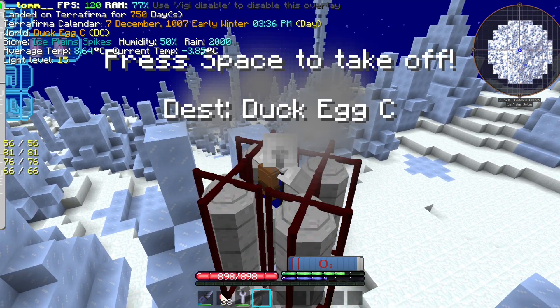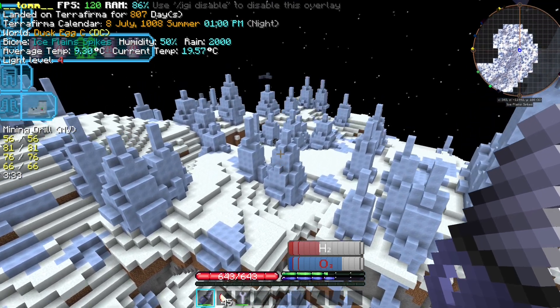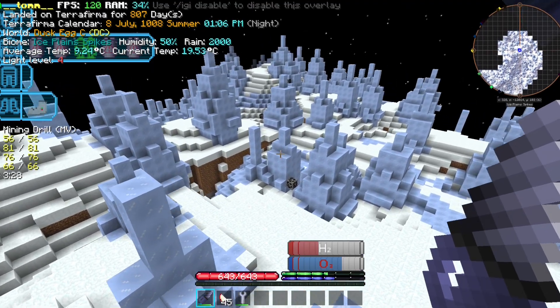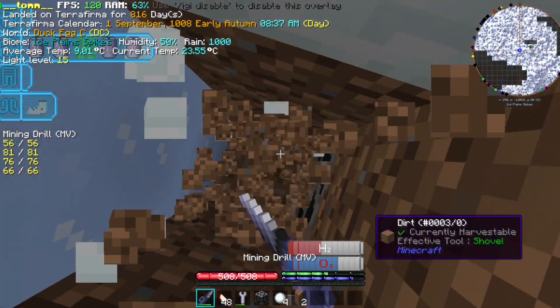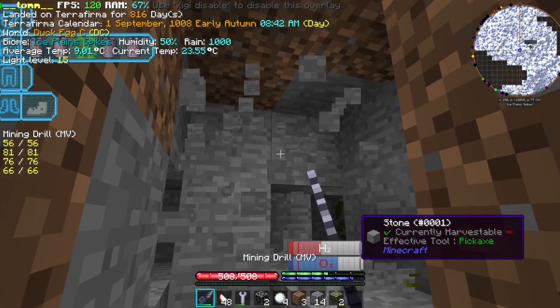For example, we can go explore a weird nearby planet: Duck Egg Sea. We might find something interesting that might help us in the future. This is a planet where ores spawn in weird ways — once we find an area with a few ores on the surface, we can dig down to find more ores of a similar kind.